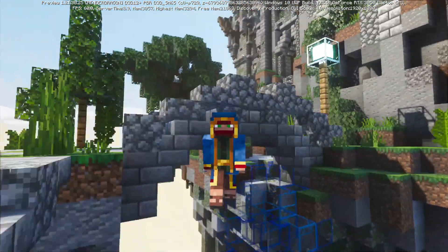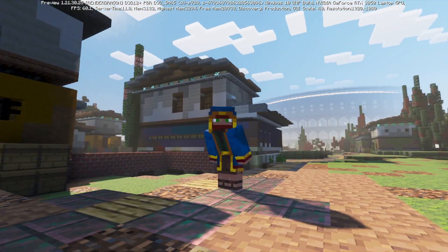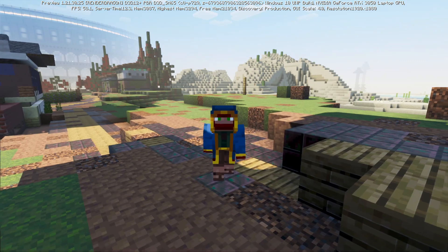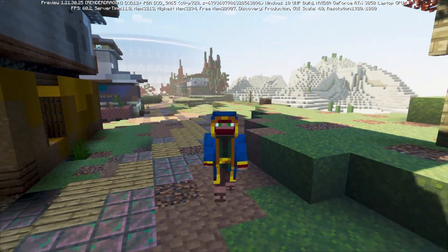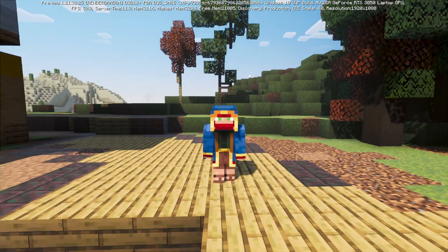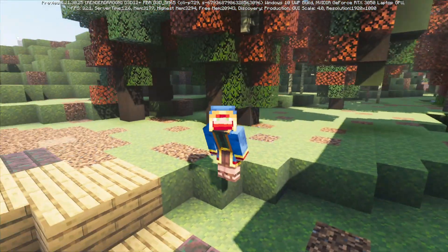Everything should be working appropriately and you can start playing. This should work for Pocket Edition and potentially Xbox as well, though I'm not entirely sure how to make it work for console. You might be able to join other players who have the Preview or create a realm with the shader pack on. Just follow the same steps but for Pocket Edition.